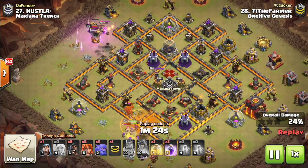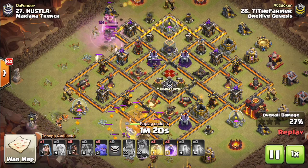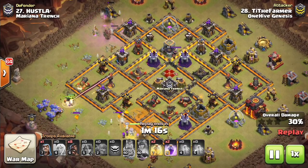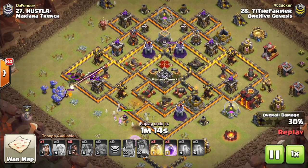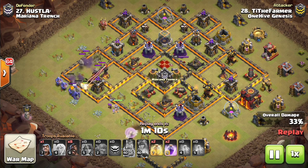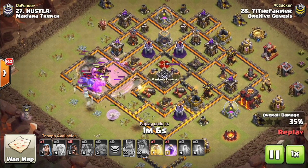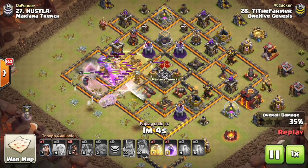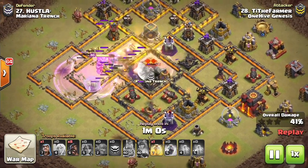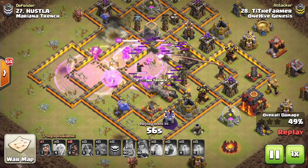The main reason we don't use multi-infernos is because it's so easy to queen charge. This is actually a pretty good use of the multi-inferno on this base, because the inferno can't be reached by the queen and it kind of blocks all the wall breakers — it's very difficult to wall break in. That's the main thing you want to ensure if you decide to use a multi-inferno: make sure it can't be queen charged. Have it guard all the walls, because the inferno can kill wall breakers as long as the walls are close to it. Make it tricky, kind of like how this base does.